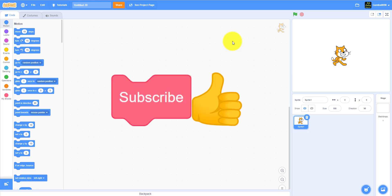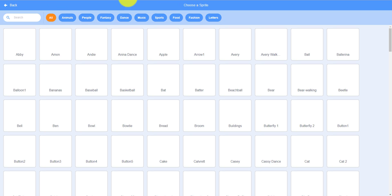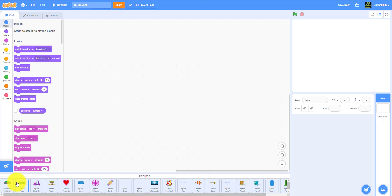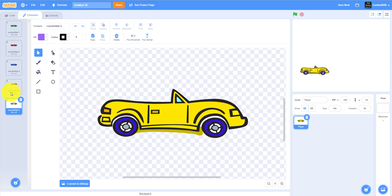I started a new project. Before I begin: please like, share, subscribe, and comment below what content you want. Let's delete the Scratch cat first. I'm going to get the convertible sprite — I have it in my backpack. Let me drag the convertible sprite in first and show you some things about it.